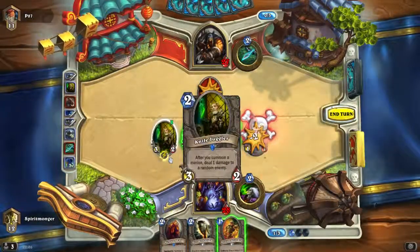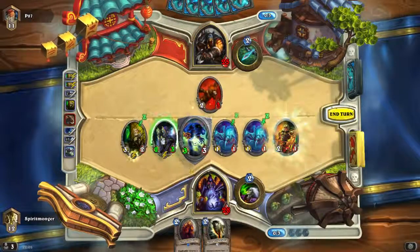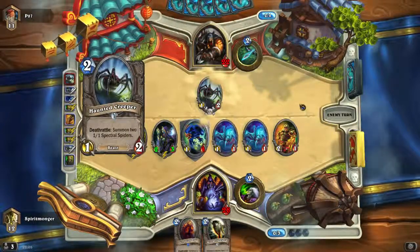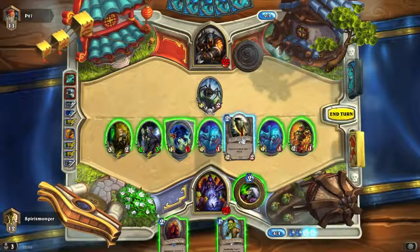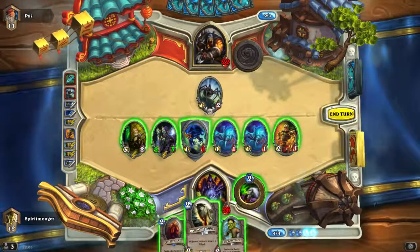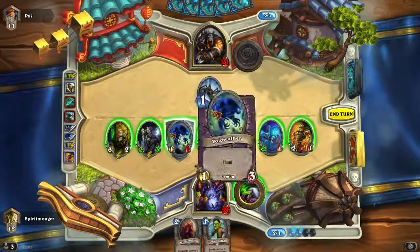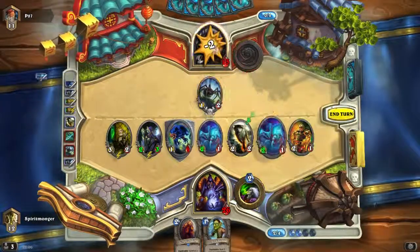Hit him in the face, spawn two allies — one, two. No lethal, let's get in here and hit him in the face for some more. If he has a Freezing Trap now I'm going to have a bad time, but sometimes you just have to go all in. Do you want to kill that spider? It could kill him — let's kill it. Actually, we don't want to kill it. It only deals one damage now; if the egg breaks it's going to deal some more damage. Look at this — this is insane, this is turn four, he's already at nine.